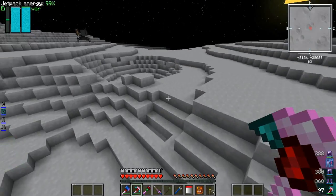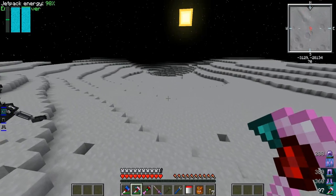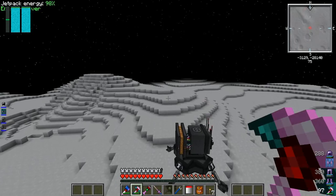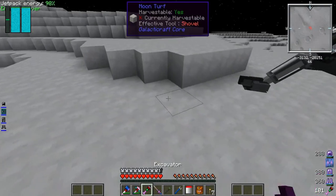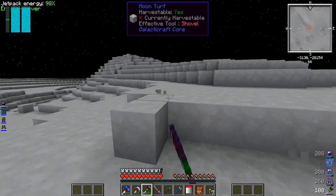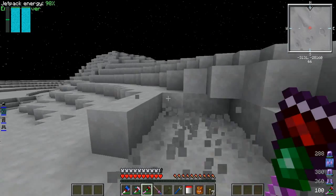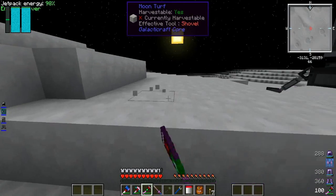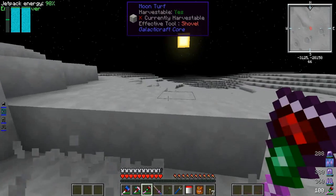So here's the moon — my jetpack engine is on and if I jump we jump really high. It's pretty awesome. The day-night cycle on the moon is about two hours and forty minutes. We've got some moon turf, which is useless, and moon dirt which is also useless, but moon rock I think you can turn into fences and stairs and stuff like that.